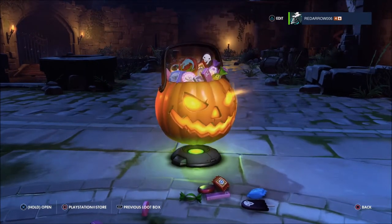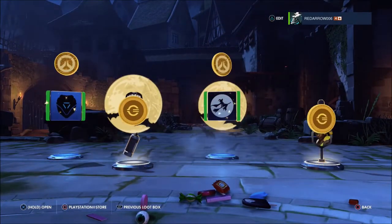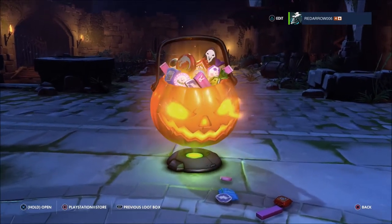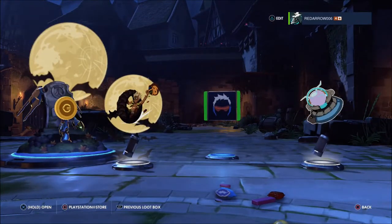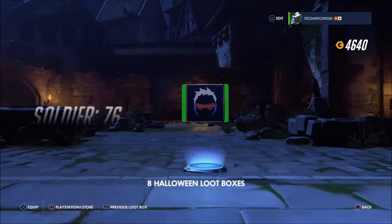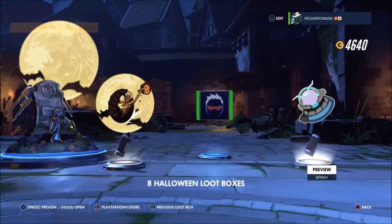Final 10! First box — two rares, all of them dupes. Great start to the final 10. Number nine — another two rares. Only one dupe which was the Pharah dupe. We've got Junkrat Trick or Treat, a Soldier 76 player icon, and a Toblerone Zyra spray.